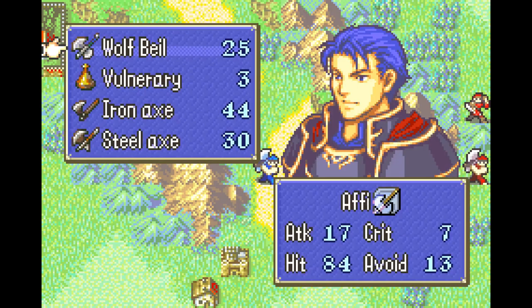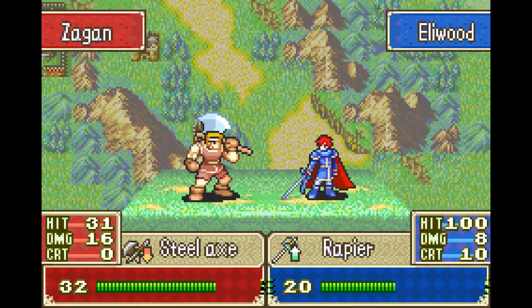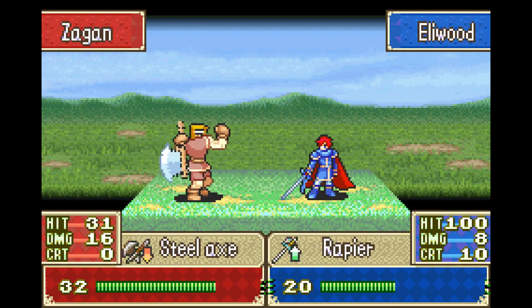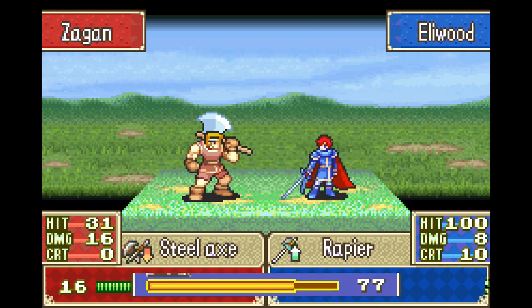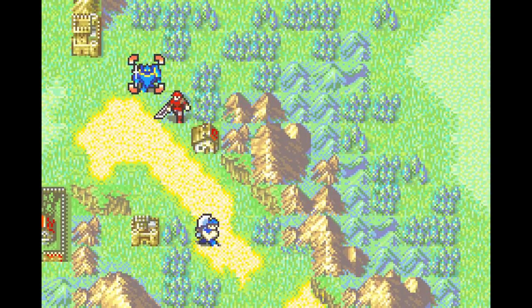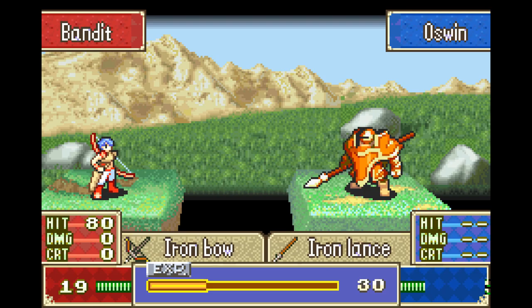I'm having Hector come in here — I want him to get this kill. Please don't hit me. Jeez, his health too — he has a lot of HP. Why are you using the Rapier? Because it does actual damage. The Iron Sword has a lower hit rate than the Rapier. No damage.